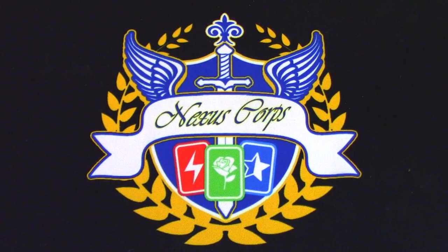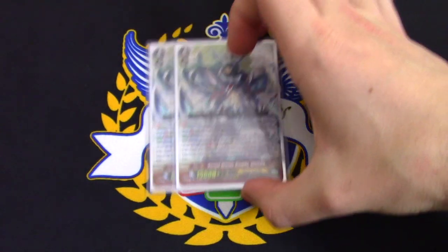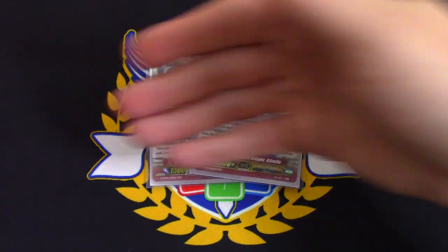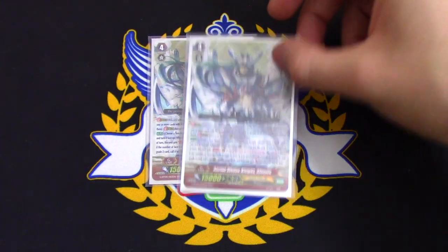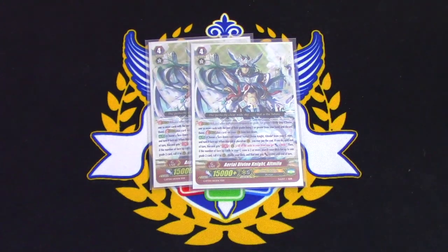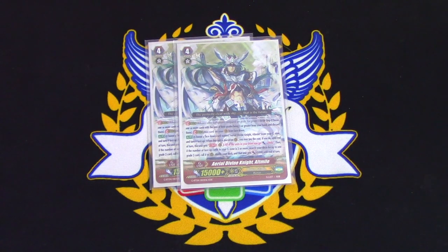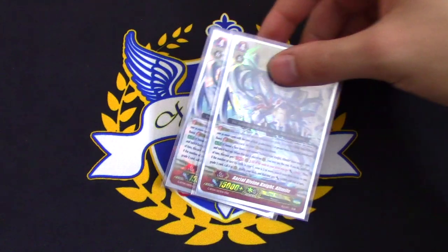Two copies of Arrow Divine Knight Alchemile. Essentially similar — except if I don't want to use the retire, I can flip it, search for a grade two. The unit called gets 5k and my front row gets 3k for the turn. It thins your deck for a specific grade two — most of the time LaRouche. Alchemile is a really, really good card — a free plus if you go into it on your second stride.